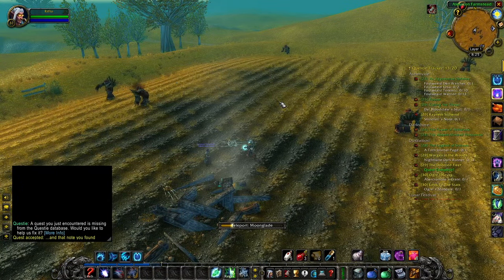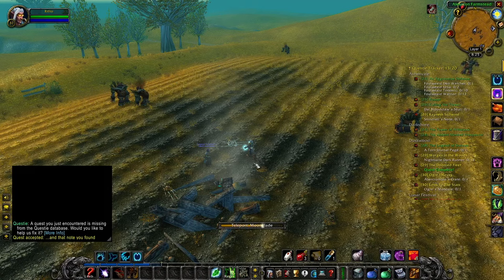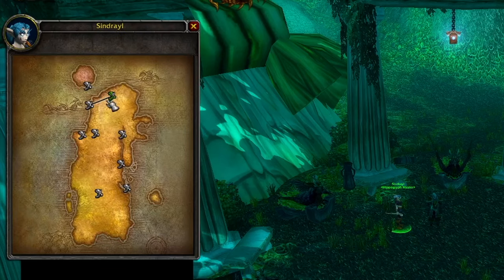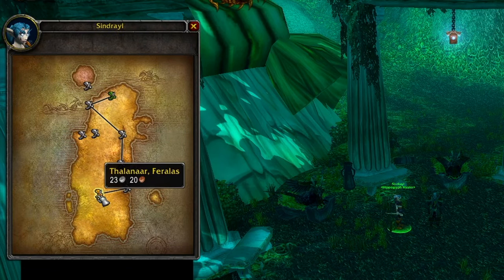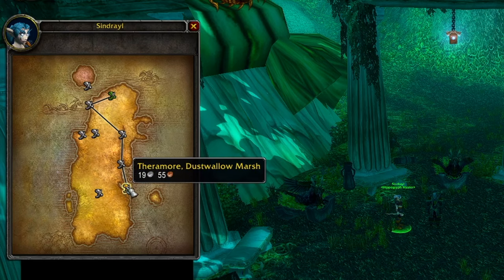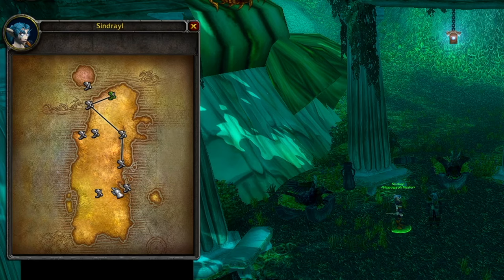We'll fly to Ratchet from Darnassus, Auberdine, or Astranaar. I'm a druid so I got Teleport: Moonglade. We're going to teleport there and then fly to Ratchet and run to the Barrens location. As an Alliance player, if you have the Thalanaar or Feralas flight path — that's just outside of Thousand Needles — or the Theramore flight path, it's actually going to be a little bit faster than going into Ratchet and running south.